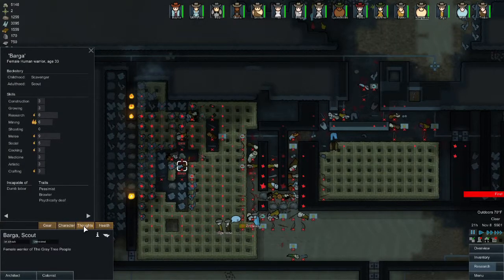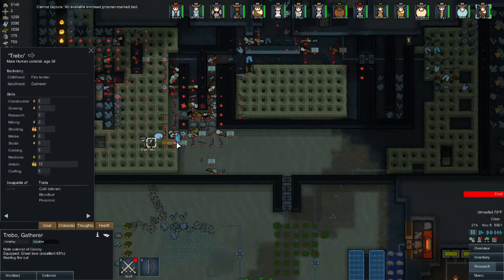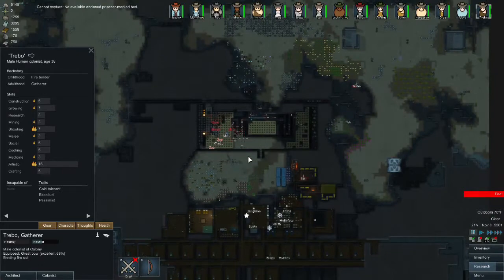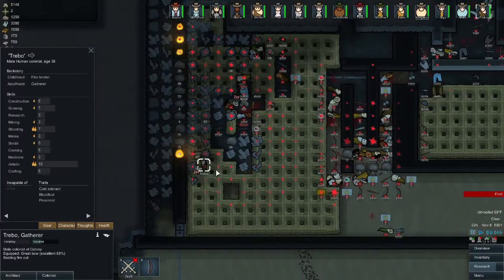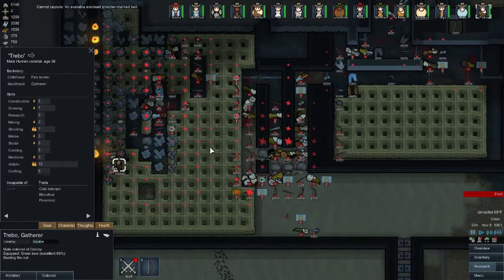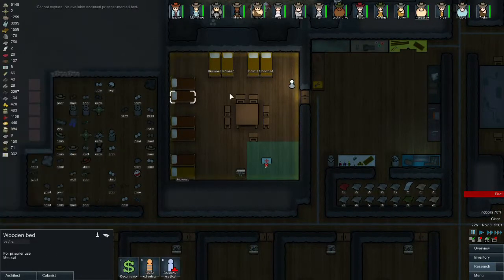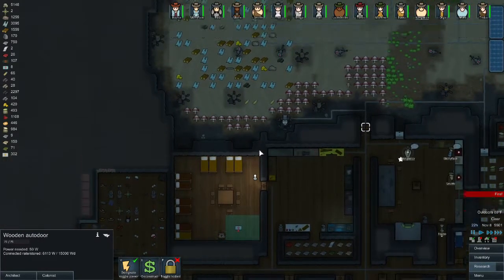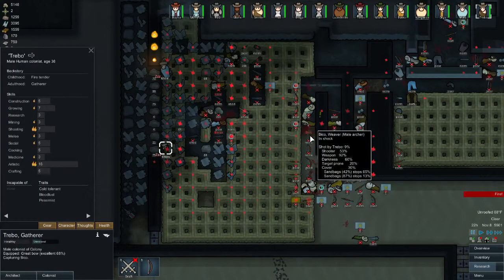I have a ton of people injured here. Trigger happy, green thumb — he's not bad. Capture. One, two, three — looks like there was only three. Who's going to capture this guy? No available enclosed prisoner marked bed — well, that is a lie. Oh, it's because this door is locked. There we go.